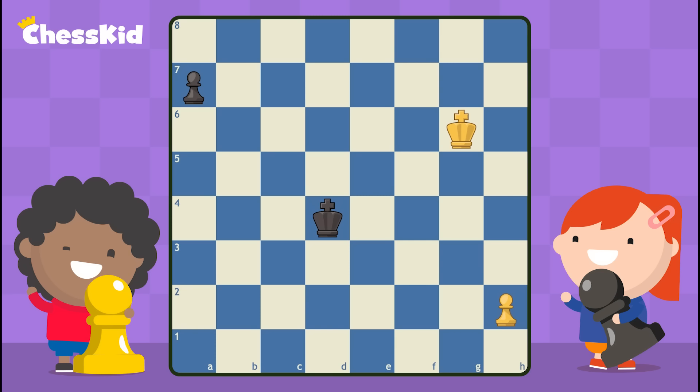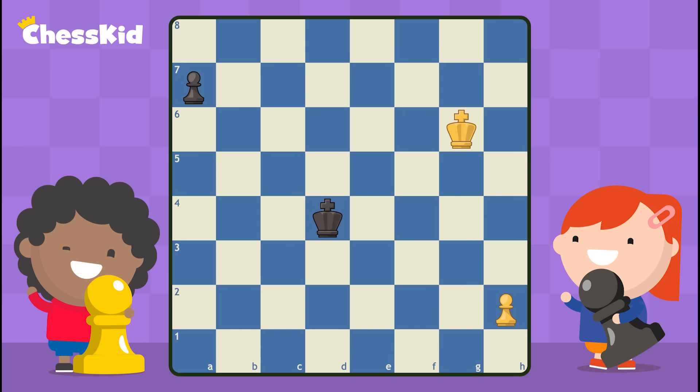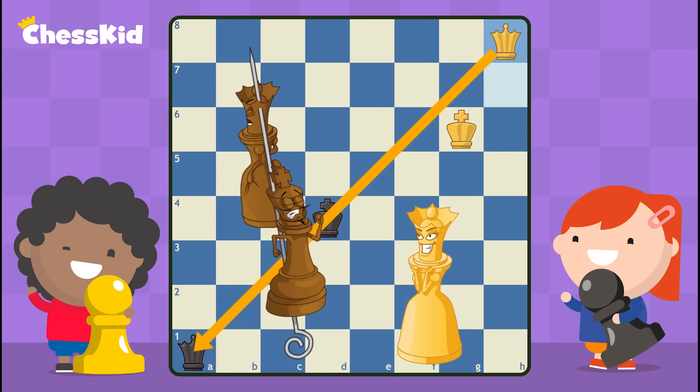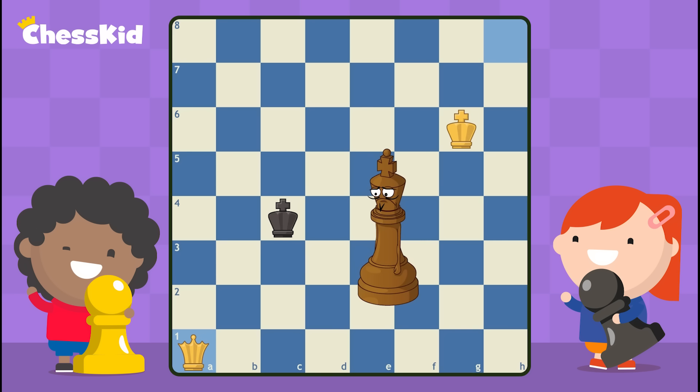Fans of chess movies might recognize this idea. If you've ever seen the movie Searching for Bobby Fischer, the little boy Josh wins in much the same way. Black played a5, it looks like a pawn race — Josh played h4 and the race was on. Black scores with a queen first, and it seems like black should win. But Josh got a queen on the next turn and immediately skewered the black king and the black queen. Black's king had to move out of the way, and white's queen swooped all the way down and captured black's queen, and black gave up on the very next move.